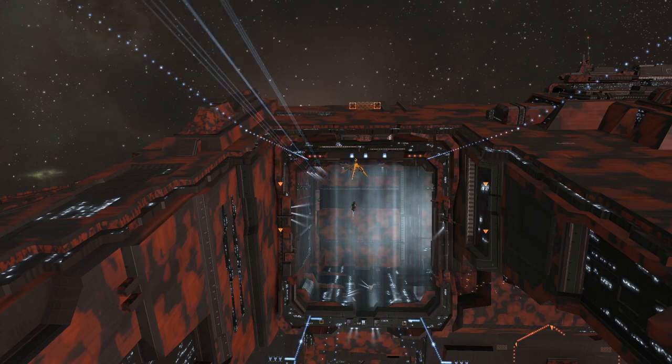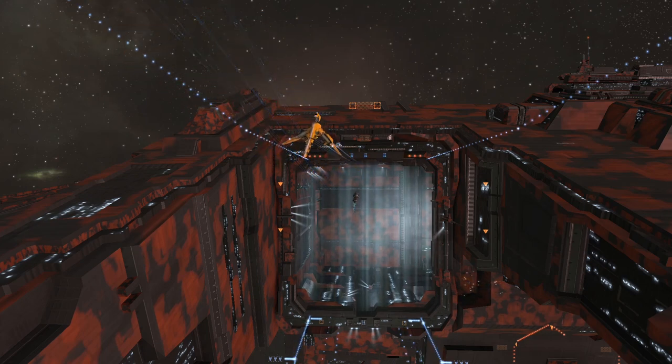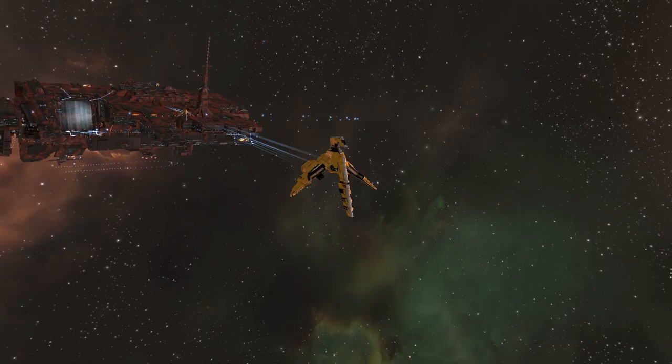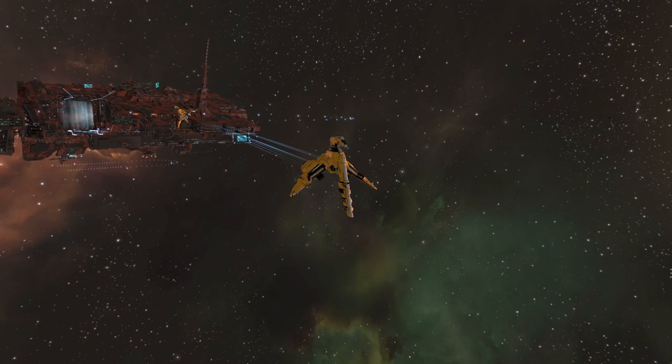Merlin F-15, we're on our way to the nearby low sec to catch some miners, please approach me. Roger that. Trying to maintain speed, Commander. Merlin F-15, you are falling behind. Did you equip a microwarp drive? No sir, I have an afterburner. All right. Return to docking ring and refit, please. Understood. Station requesting permission to dock.